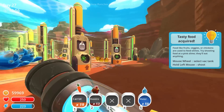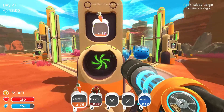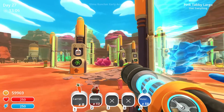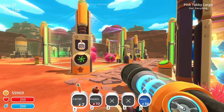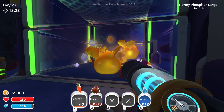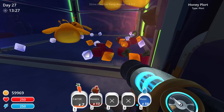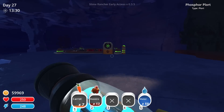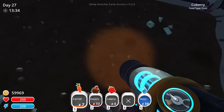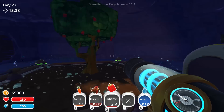Quick feeding time - these guys eat veggies. The fellers in the back, the booms and the honeys eat fruits, so we gotta get them some fruits. The honey phosphor largos are doing okay - they still have some of those q berries available. It doesn't look like the q berries are growing so let's pop another one in there.